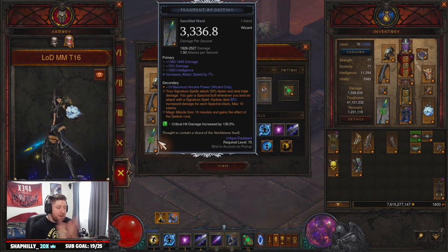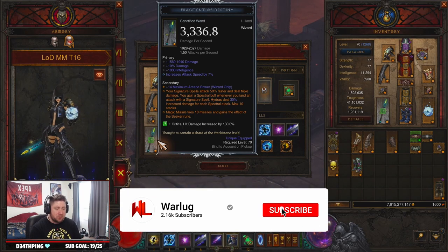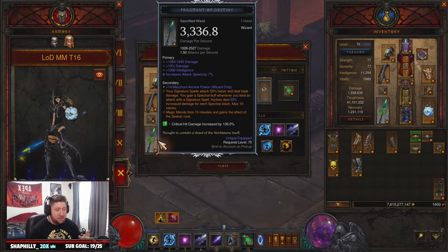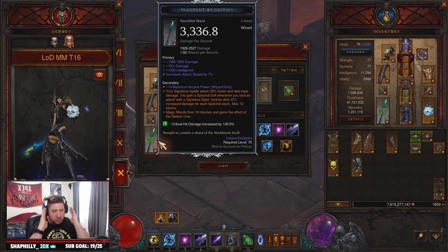What's up everybody, War here. Welcome back to the channel. Today we are diving into wizards - we're going to bring you an LoD Magic Missile Wizard build for Diablo 3 Season 27. This build is designed to do T16 rifts and bounties. We haven't got it strong enough yet to do GR90 speed farming, but for T16s and rifts this build is going to be fantastic for all you wizard mains.